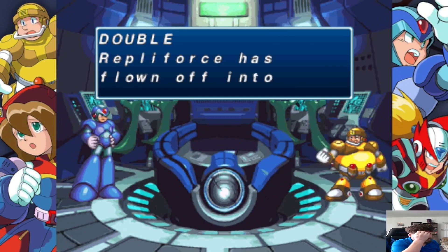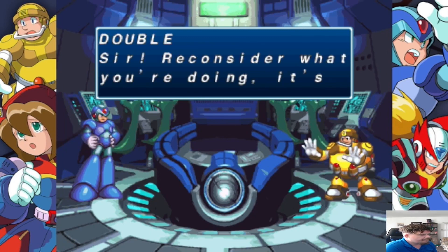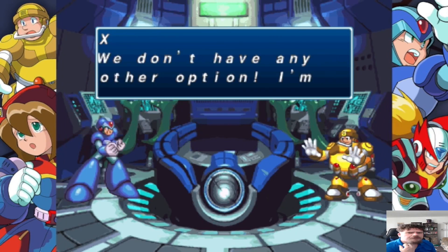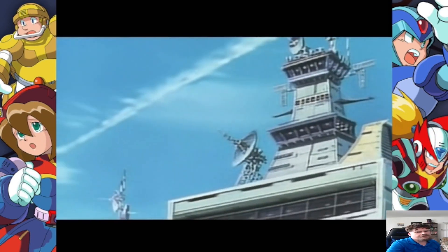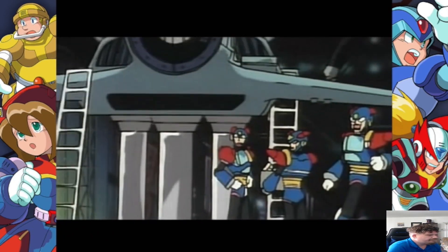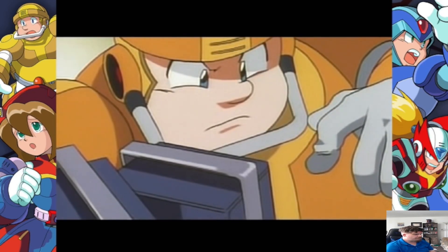Now we are going to our second one. Oh no — they have flown off into space. So the Repliforce is in space now. We're going to the final levels proper. Double is your friend — he's watching your back. Don't do it. It's not worth it. But X has to — he has to fight the good fight. Double's okay down below, right? Alright, we have a cutscene here. Don't bully people, kids. Uh oh.